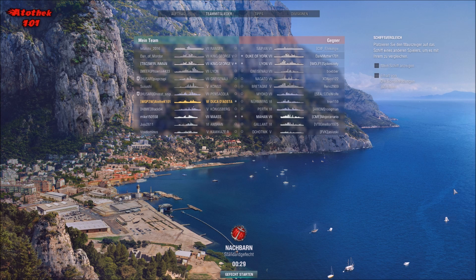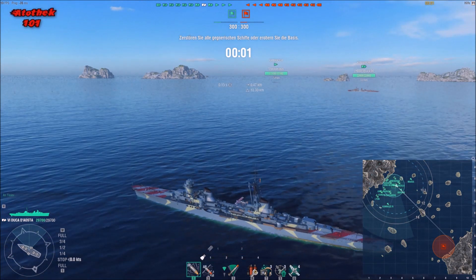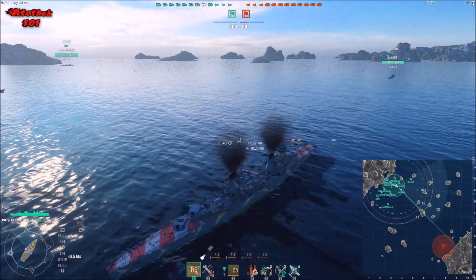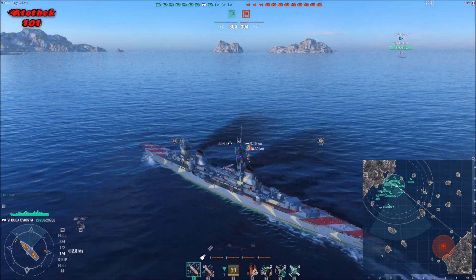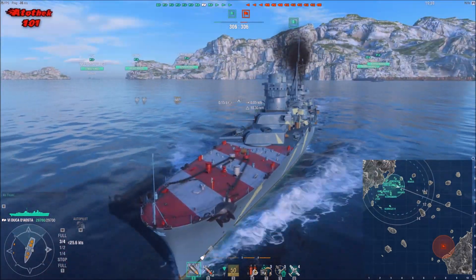Hello and welcome to another ReplayCast. Since we don't play Clan Battles at the moment, I'm lacking a bit of these replays where I could make some videos out of. So I'm feeding you with more random games, but I stick to my plan to feature some more unpopular ships. And that is for example the Duca d'Aosta, which is the tier 6 Italian light cruiser premium, since there is no Italian shipline out yet.